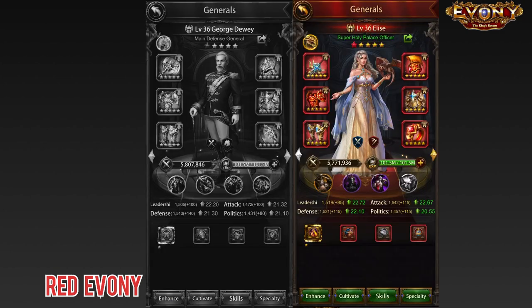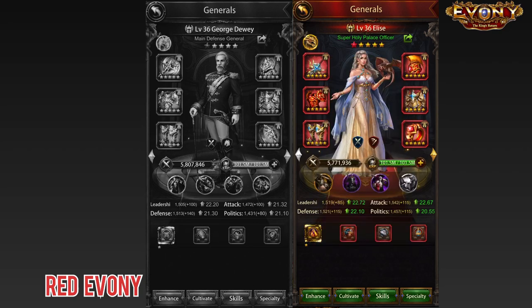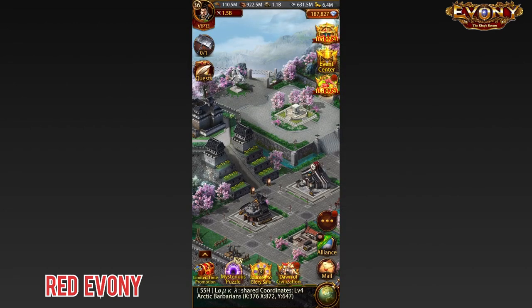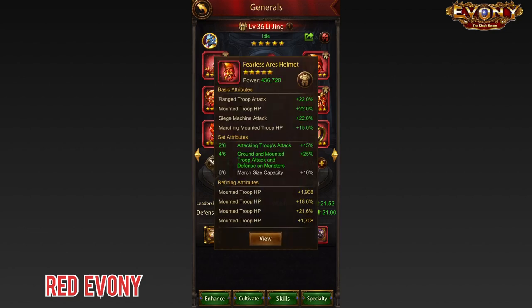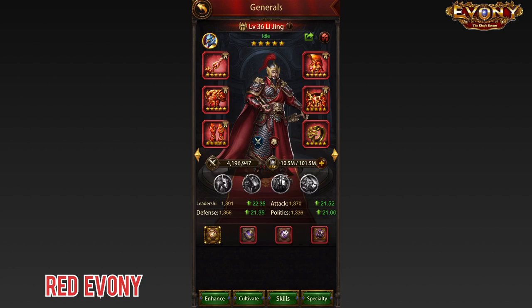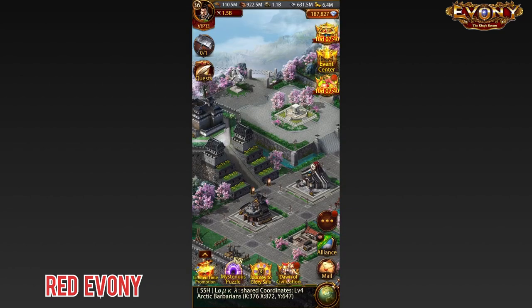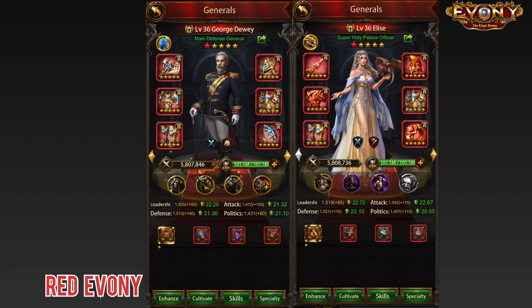So I started looking at the gear on Elise and I noticed that my lower power pieces were the weapon, the helmet and the chest armor. Then I took a look at my other generals to see if any of them had higher power pieces for those slots. The weapon and the helmet on my Li Jing had higher power than what I had on Elise, and the chest armor on my Himiko had higher power. So I took them off, put them on Elise, and voilà — two generals over 5.8 million power. That's how I cleared it.